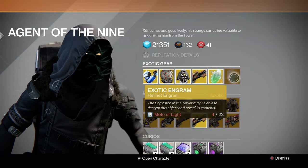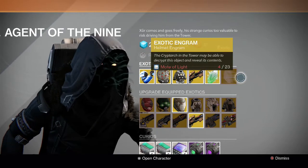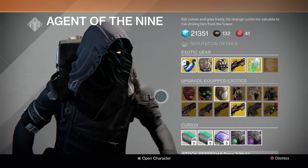Then we got the helmet engram. I actually bought one already. I'm going to accumulate some and then open them up in a video for you guys. I'll keep getting Motes of Light and every week when Xur brings one, I'll buy one and open it up on camera.